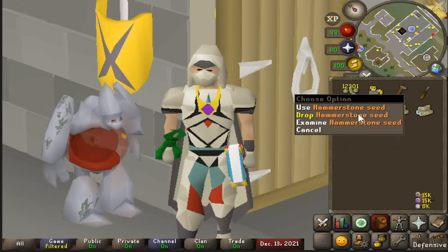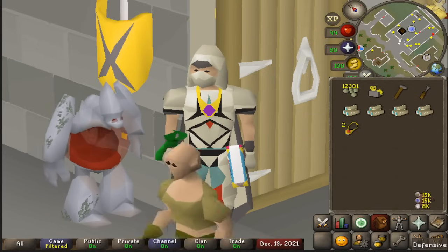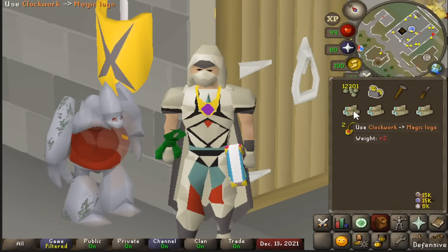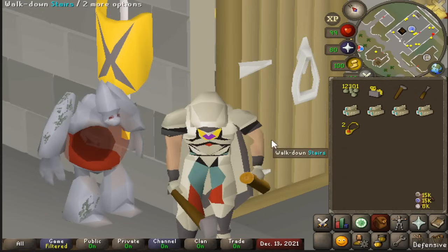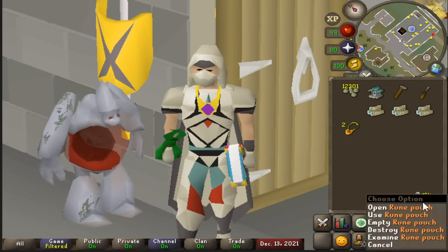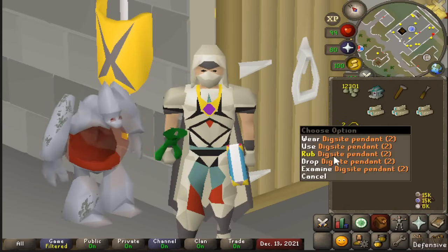For the inventory, you're going to need to bring some sort of hop seeds. The best at the moment is Hammerstone — other ideal ones are Barley, Asgarnian, and Jute seeds. All of these are very cheap, around three GP per seed. Beyond that, I bring a clockwork mechanism that you use on your logs to make the birdhouse, plus a hammer and a chisel, which are needed for that process. Then I have a Dig Site pendant to teleport over there, and a rune pouch to get away if you're not bringing a skills necklace. You probably want to teleport to your house, Varrock, or Camelot — whatever is your most useful destination.